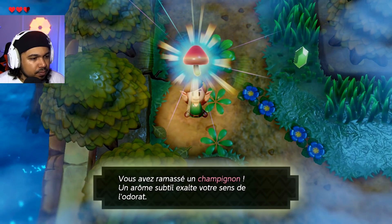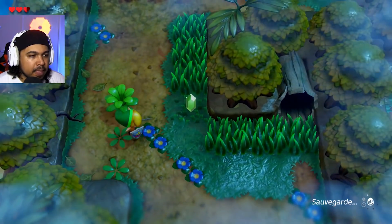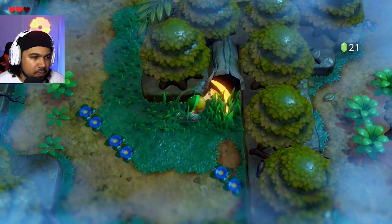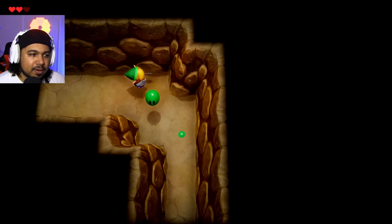Je trouve un champignon ! Un arôme subtil exhale vos sens de l'odeur. Du coup, je suis sorti carrément de l'autre côté. Maintenant que j'ai le champignon, je peux retourner voir la sorcière, lui donner le champignon et ainsi obtenir la poudre que je vais balancer sur la bébête.